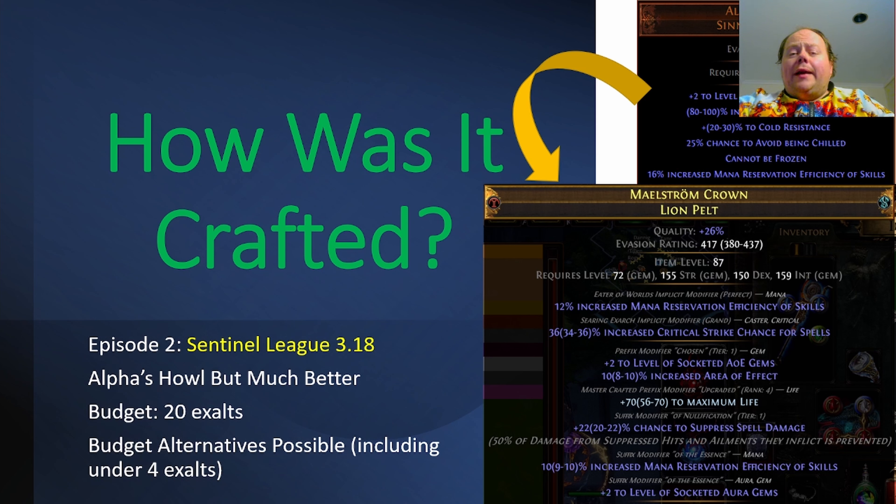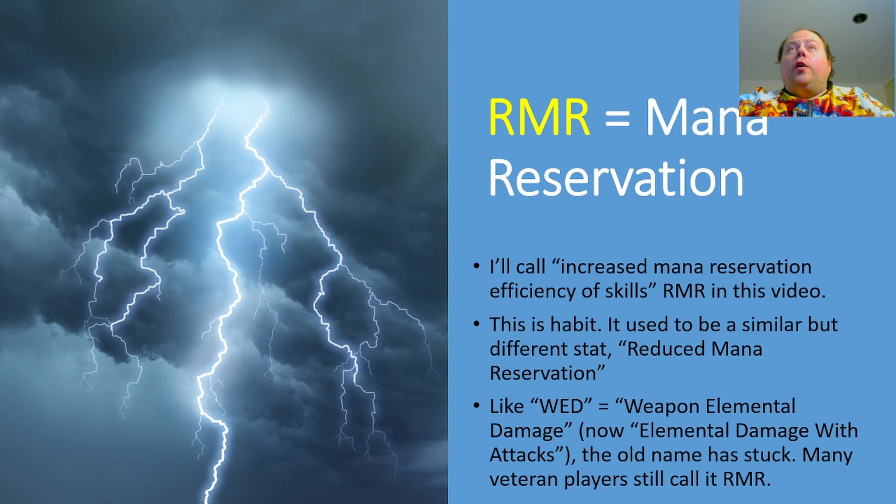It's essentially Elphi's Howl, but with the magnitudes of the mods increased quite a bit, and with a couple of extra little bonuses on it, like having life, and also having critical strike chance for spells, or some different Searing Exarch implicit instead. A quick note: RMR is mana reservation efficiency. I'm going to use the term RMR to discuss this stat.